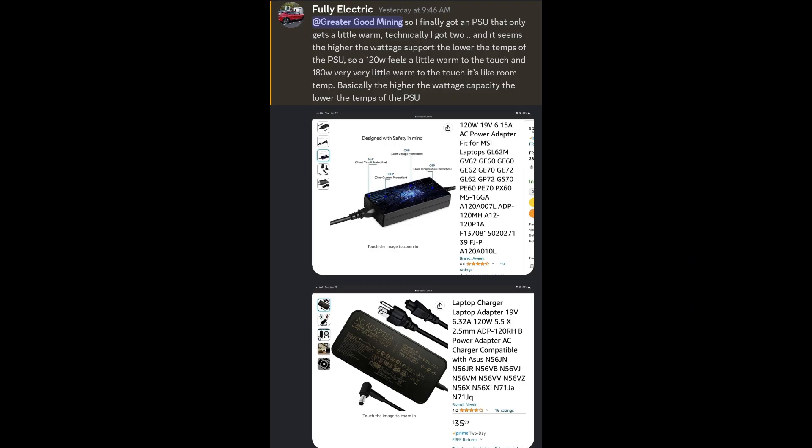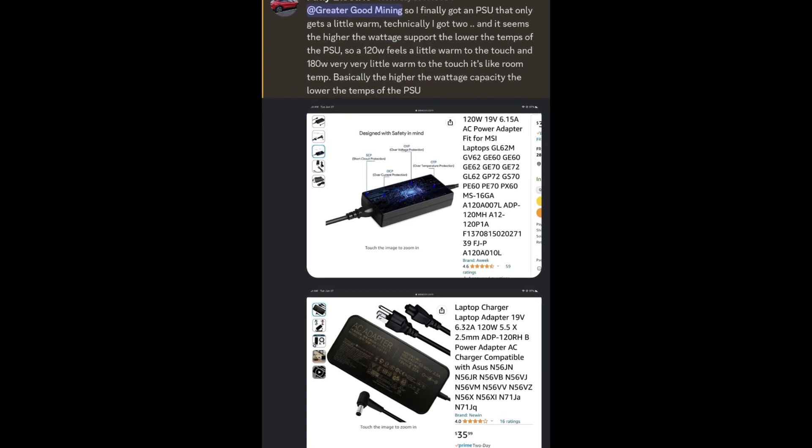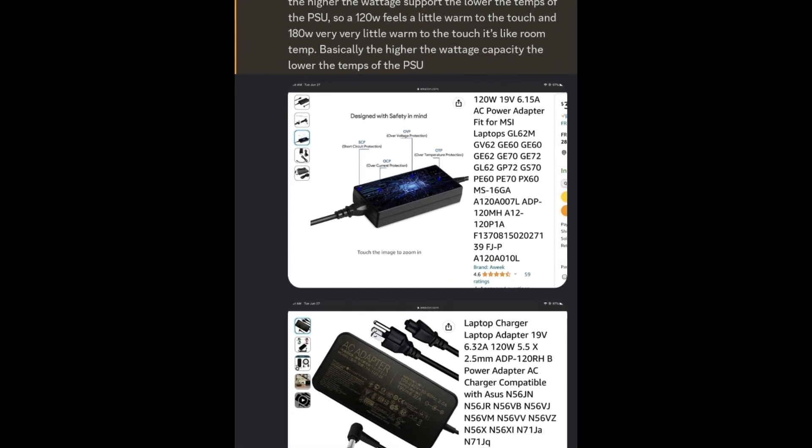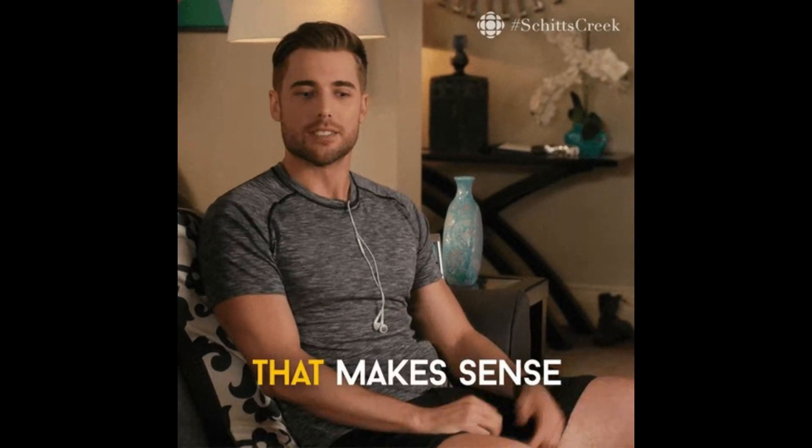While shooting this video I got some info from my buddy Fully Electric — I love this community, everyone keeps helping each other out. Raymond Brown said his power adapter runs cooler than mine, cool to the touch, and he has a totally different model number. So Fully Electric went on a mission to find a better power adapter. He found that a 120-watt adapter feels a little warm to the touch, and a 180-watt is very, very little warm — basically room temperature. The higher the wattage capacity, the lower the temps of the PSU.